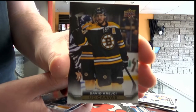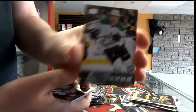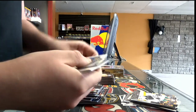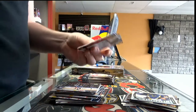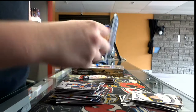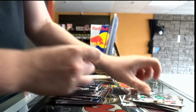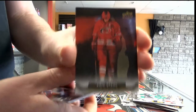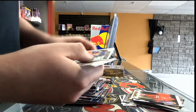David Krejci, young gun Devon Shore. Marquee rookie of Robbie Fabry. Colin Miller. The young gun is Radek Faksa. Canvas of Eric Stahl. Marquee rookie of Connor McDavid.